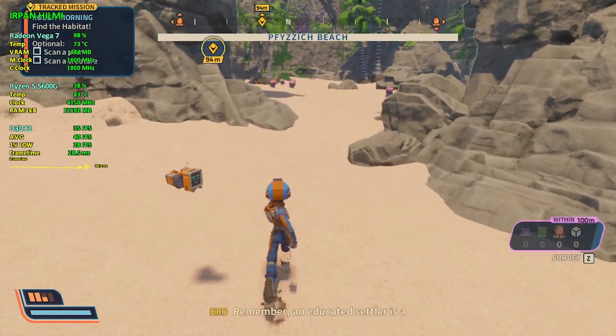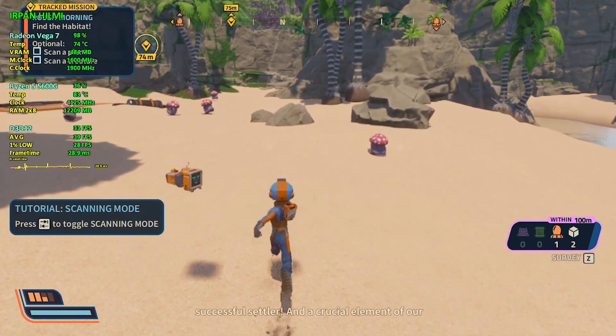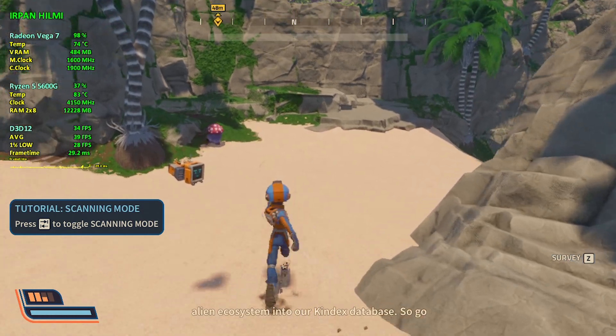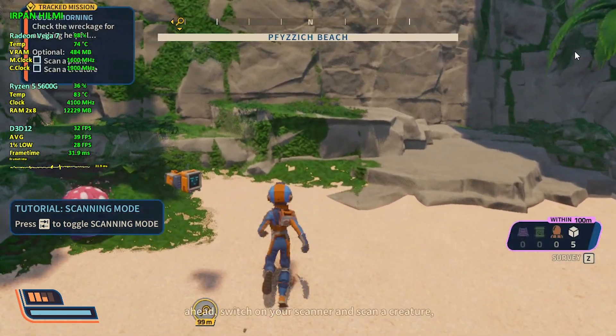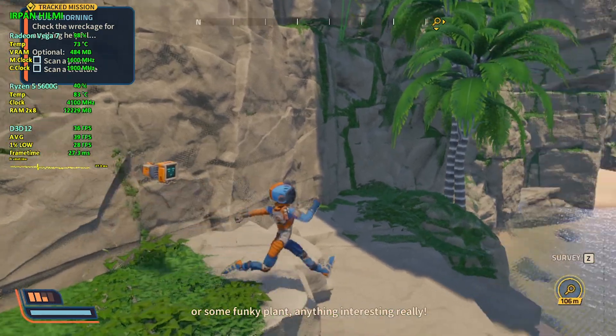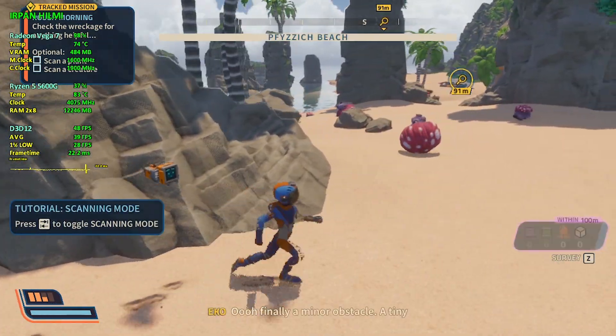Remember, an educated settler is a successful settler, and a crucial element of our mission on this planet is to catalog this pristine alien ecosystem into our Kindex database. So go ahead, switch on your scanner and scan a creature or some funky plant — anything interesting really.